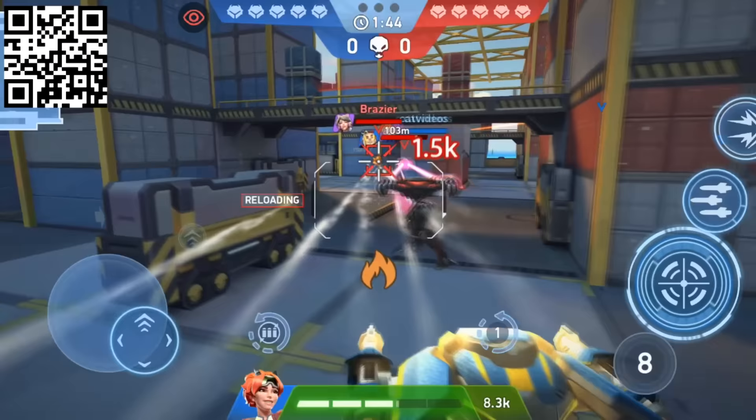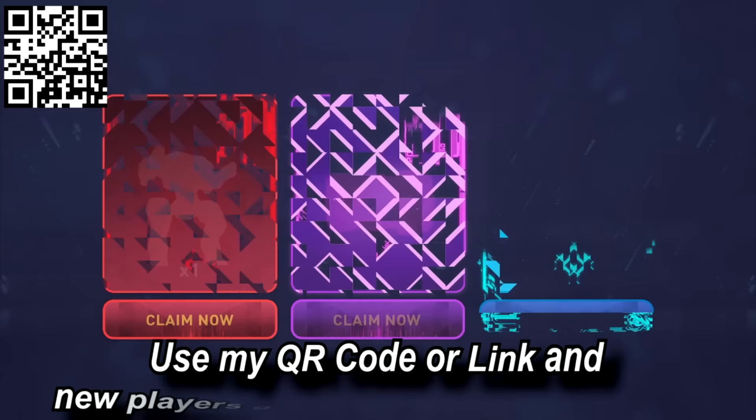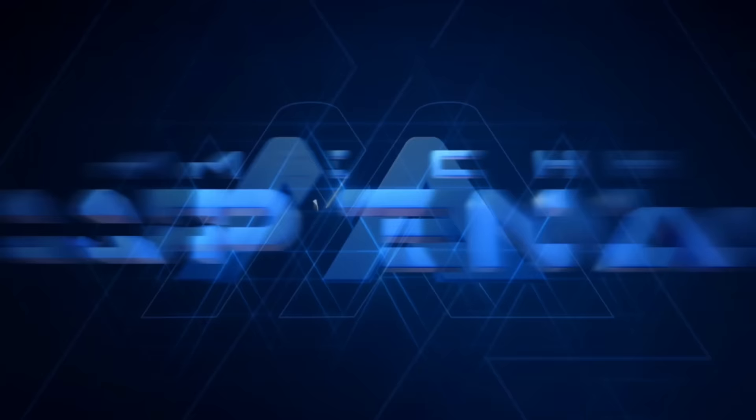Download Mech Arena today by scanning the QR code on screen or using my link in the description, and new players will get bonuses worth $25. Enjoy your free Firelight skin, one Prodigy Crate, and one Plasma Cannon 4 to help start your climb up the leaderboards. And if you hurry up and add me in-game using my ID code on screen, you can be lucky enough to be blown up by me personally. Thanks again to Mech Arena for sponsoring this video.